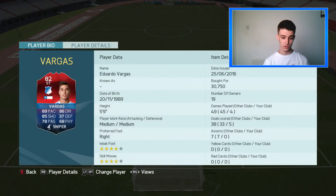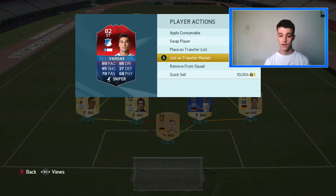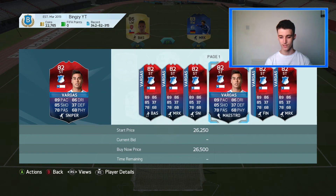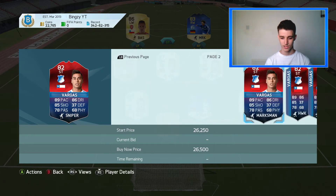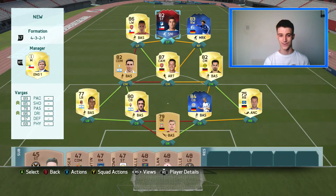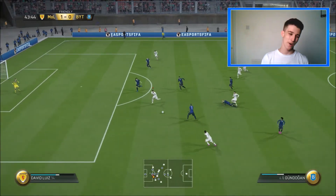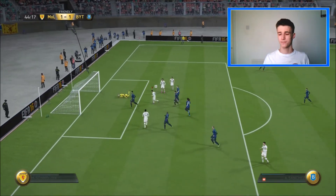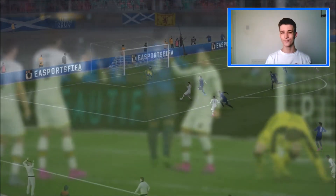Moving on to Vargas — I don't know what it is about this card. It's got four-star skills and a four-star weak foot. I picked him up when there was literally one on the market going for 30k, so you can get him cheaper now — which means this team is pretty much guaranteed to be around 50,000 coins. This team is absolutely insane, guys. I definitely recommend you go and give it a try. Let's get on to the highlights.